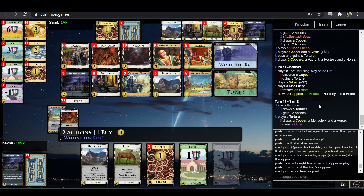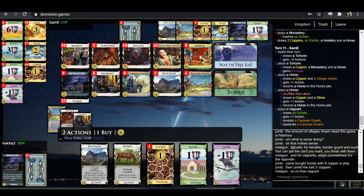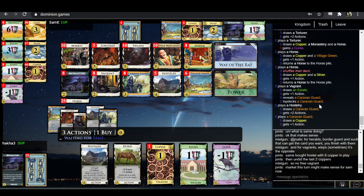That does seem like a clear improvement on not taking two horses for free. No one's got plus buy yet. That's alright here because you've got surplus coppers — what you can do is rat a Hostery and then discard those extra coppers for horses. So you can live longer on one buy while still making full use of your money. But certainly the time where you need plus buy is going to approach pretty soon.